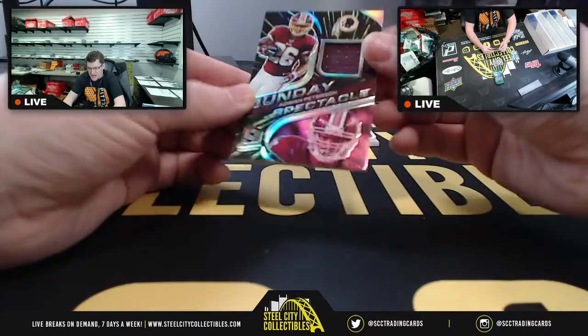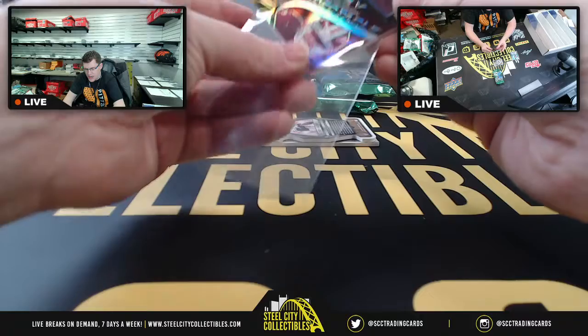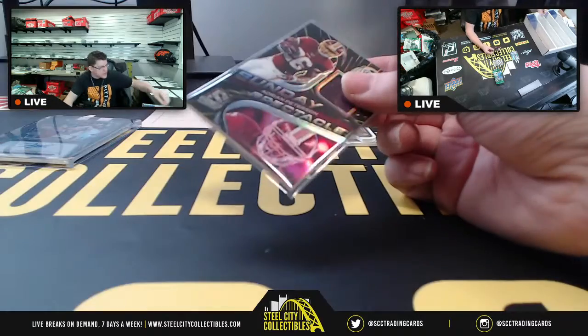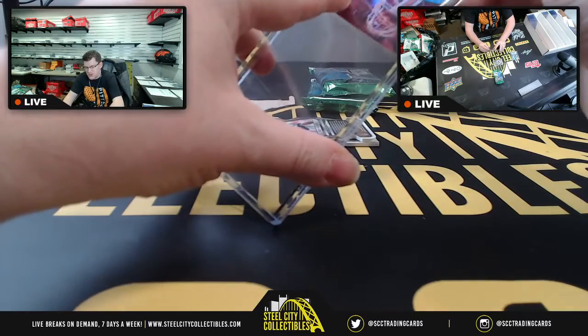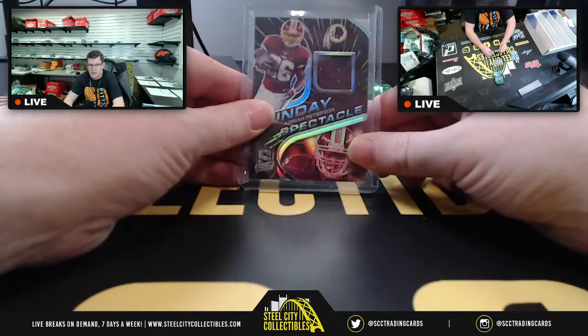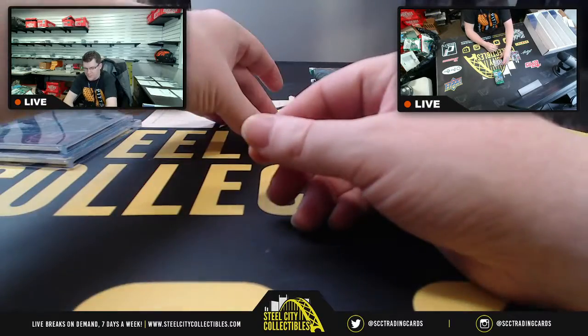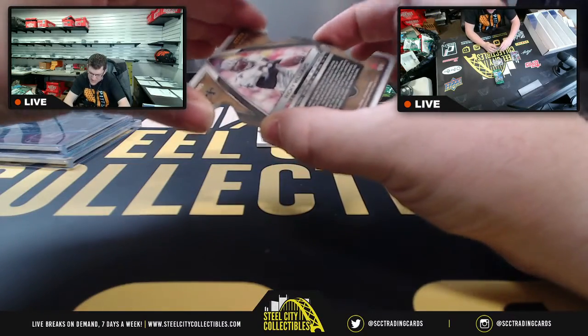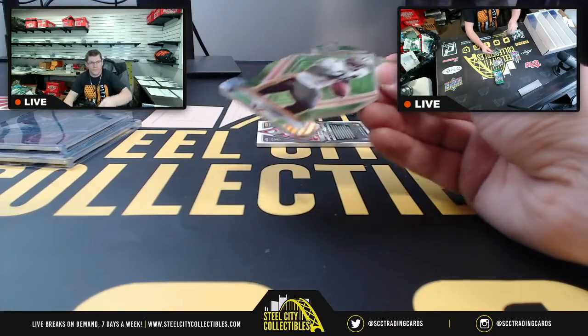And we're going to have Sunday Spectacle Adrian Peterson. That'll be XR, Panini Black, Gold Standard, and Phoenix. That is 45 of 75. And they're going to have Ricky Williams, 16 of 30 on this one. Hey, welcome Tommy — if you guys want to fill stuff, who am I to deny you? It helps me out, so why would I turn y'all down?